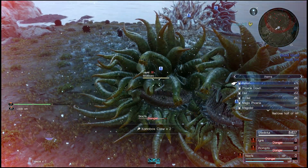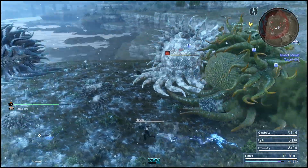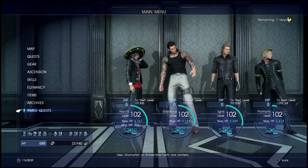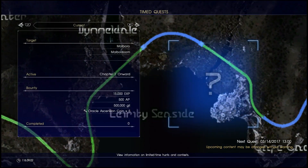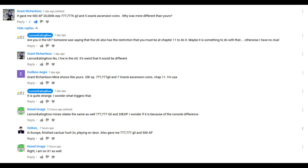Even if you're not very interested in the hunts, I recommend doing this at least once because the first time completion rewards are actually quite good. For me it was 15,000 experience, 500 AP, 500,000 gil, and 5 Oracle Ascension Coins. But some people commented on my last video saying they got 700 AP, 20,000 XP, 700,000 gil, and 7 Oracle Ascension Coins. I really don't know what determines that, but if you know, please let me know in the comments below.